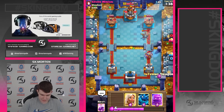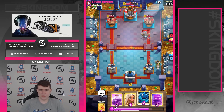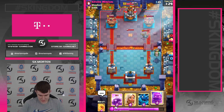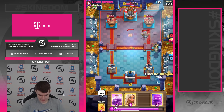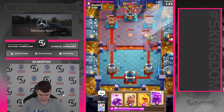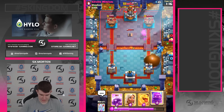We just go for inferno in the back. King tower activation is annoying — tesla as a building plus three towers is not that easy to deal with, but I think we can do it. I don't really want to go for elixir golem without the knight bridge.